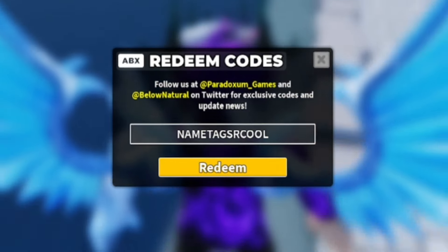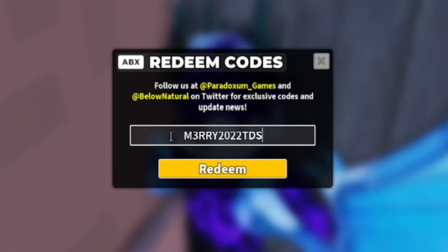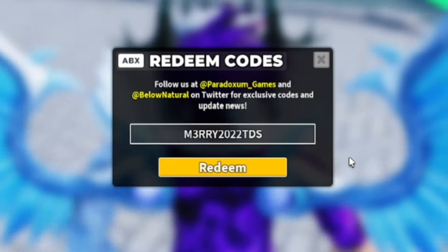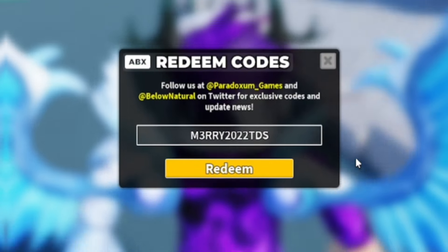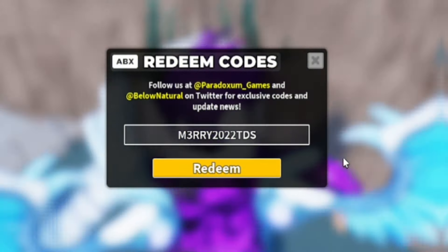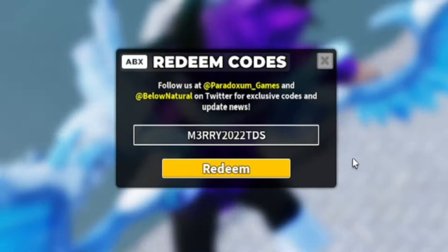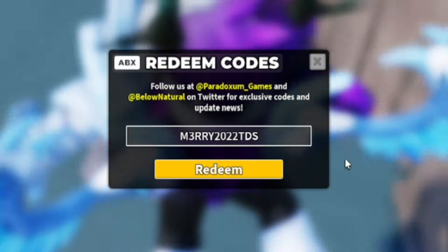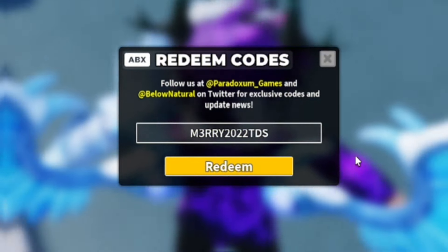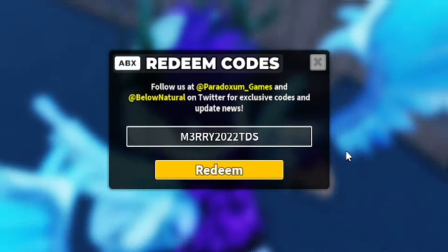Next, redeem the code 'm3rry2022tds' — M-3-R-R-Y-2-0-2-2-T-D-S. This gives you the Cookie skin for the Scout tower. Keep in mind that for codes that give skins for towers, you must have the tower first in order to redeem the code — otherwise it simply won't let you redeem it.